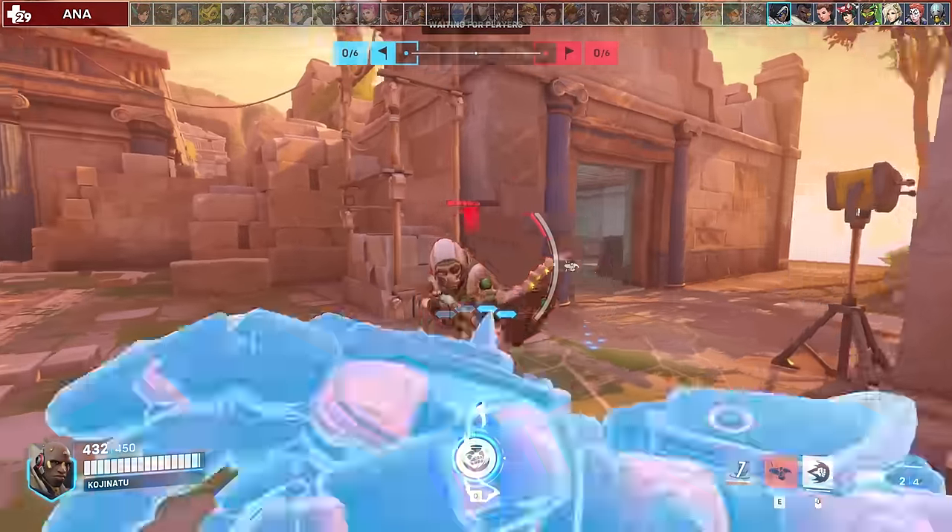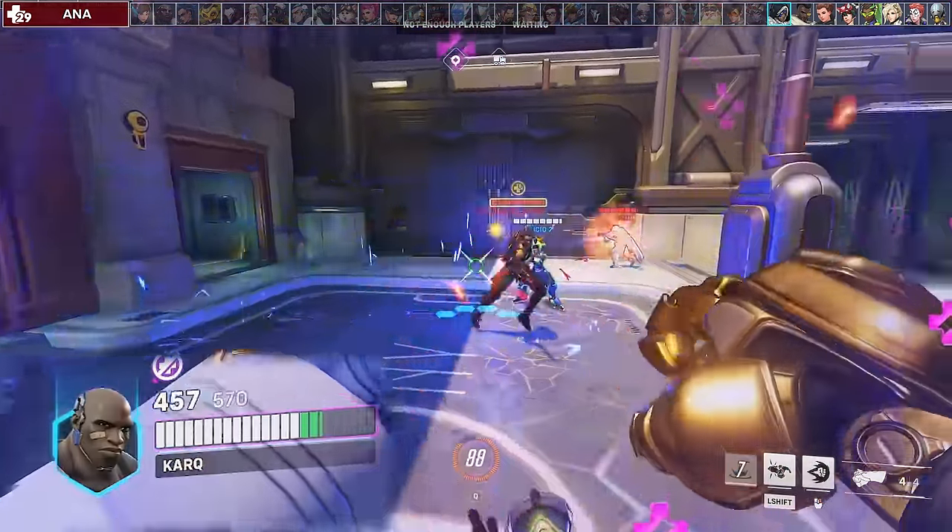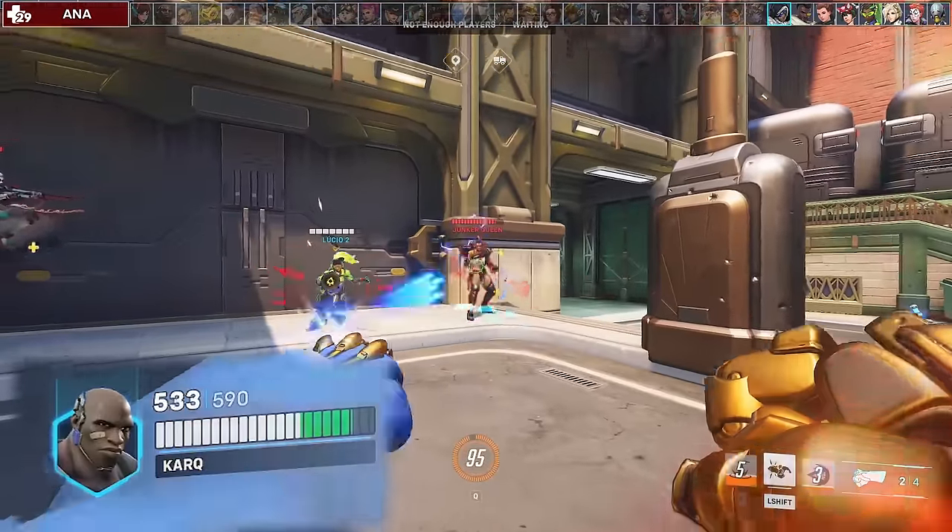Against Ana, you have to play around her sleep dart as it stops your block. You can still get your passive overhealth while being anti-healed, so try to slam some enemies in order to live if you are low.